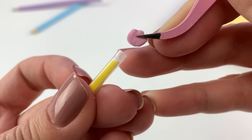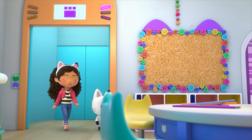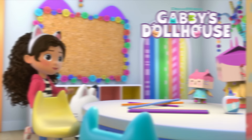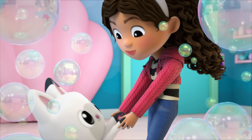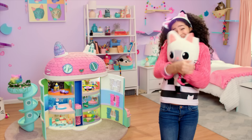Hey, Gabby Cat friends! Are you ready for another Cat-tastic episode of the show where I make mini versions of things from Gabby's dollhouse? Gabby and the Gabby Cats have so many a-meowsing adventures in the rooms of her dollhouse. Today, we're visiting Baby Box's craft room to make some of her Cat-tastic crafts. So let's get crafting.